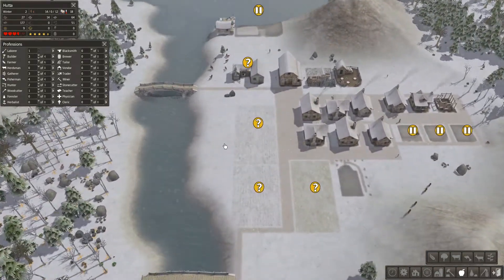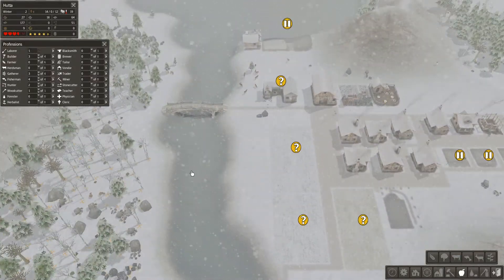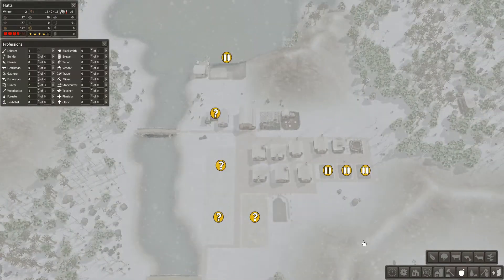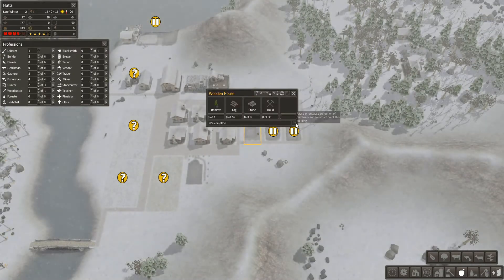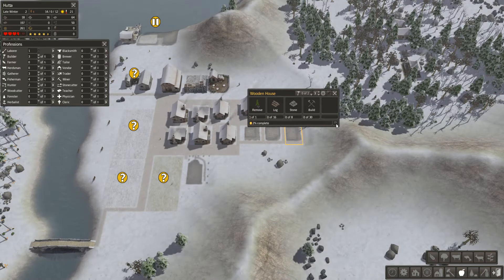We'll keep an eye on it because we've got no farmers assigned — as soon as we see late winter or early spring we need to get the farmers on. We've got people living in the new area so we can start building these houses now as the population rises.